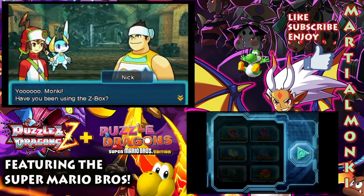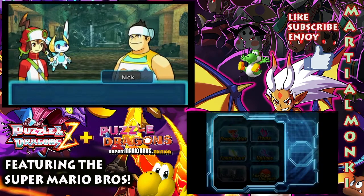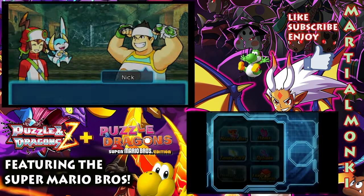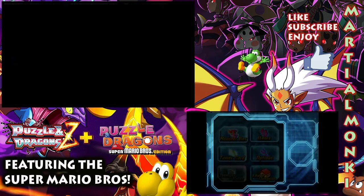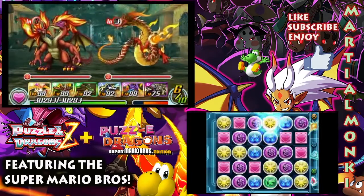Hey, Monkey, have you been using the Z-box? We've been using it but not quite frequently. I knew it - it's handy isn't it? Okay I'm going to go now, see ya. So you came out all the way into this dungeon just to ask us that, Nick? He's good deep down.